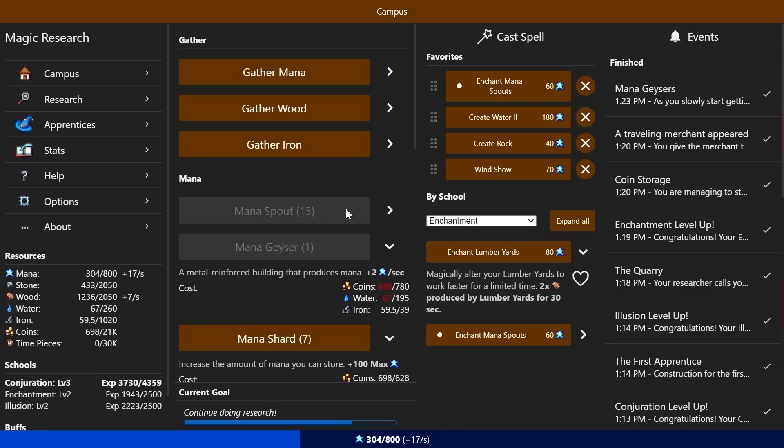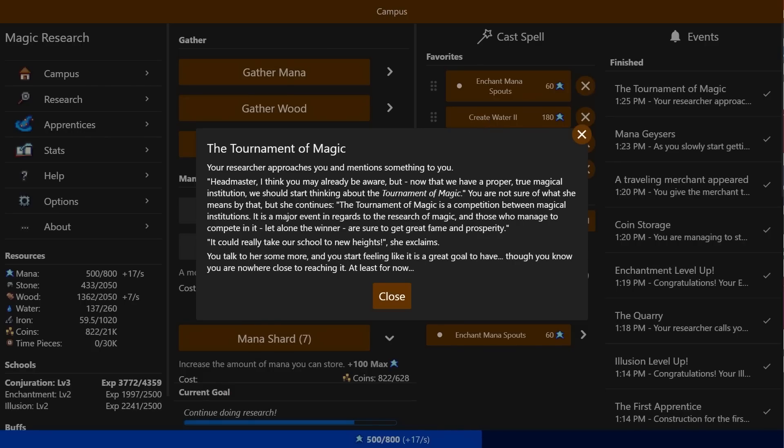I'm almost wondering if continuing research requires me to get all three skills up to like level three or something. Your researcher approaches you: 'Headmaster, we have a proper true magical institution. We should start thinking about the tournament of magic.' You're not sure what she means, but she continues: 'The tournament of magic is a competition between magical institutions — it's a major event in regards to the research of magic. Those who manage to compete in it, let alone the winner, are sure to get great fame and prosperity. We could really take our school to new heights.' You start feeling like it's a great goal, though you know you're nowhere close to reaching it. At least for now.